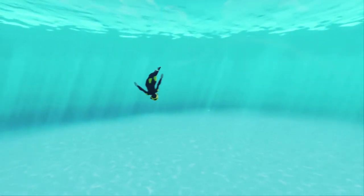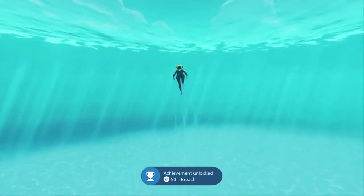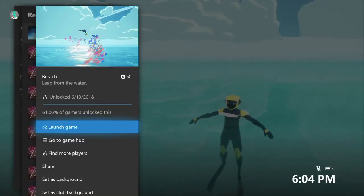Hold A to speed up and then hold right trigger to swim. Just swim towards the surface — if you go quick enough you should do a flip. If you manage to pull it off you should get the achievement: 50 Gamer Score, and that's all there is to it.